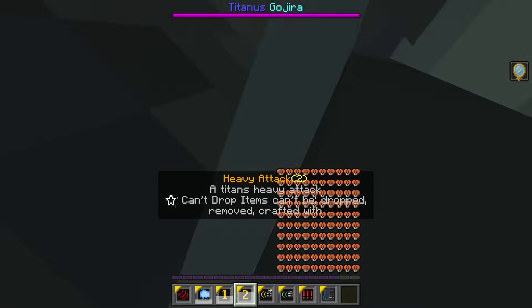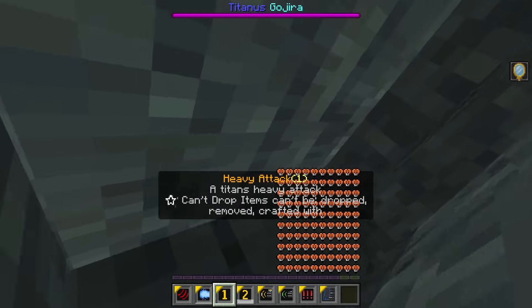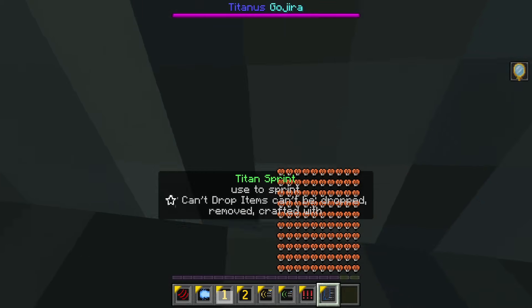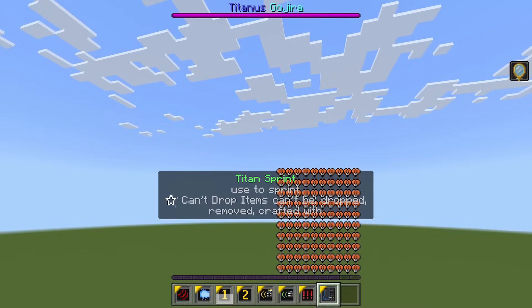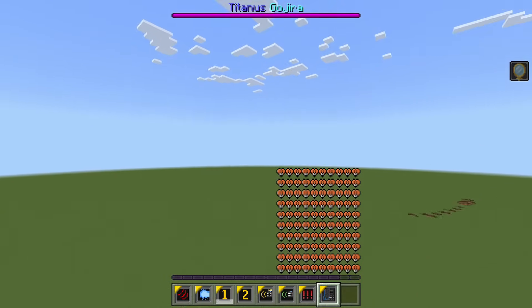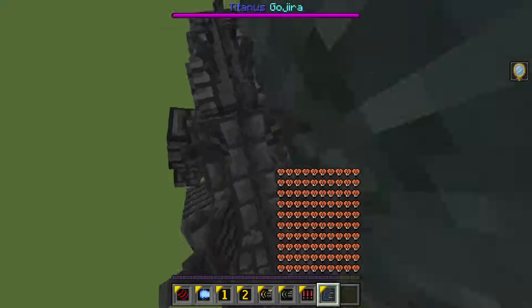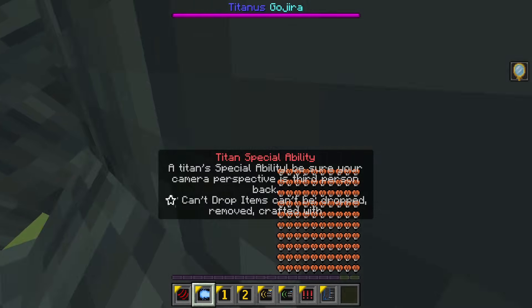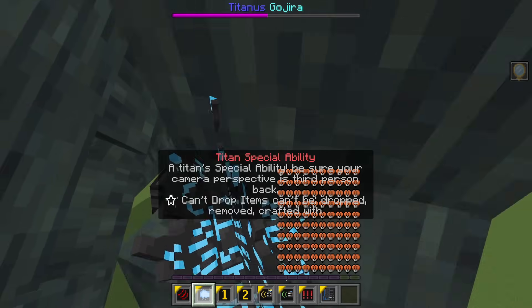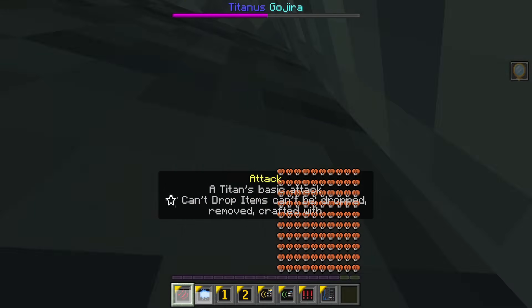Oh my gosh, what's happening? I can't see! That's crazy — I'm playing as Godzilla right now and even I don't think I can do anything to Godzilla Earth. I kind of hate how it just disappears like that. I'll try another atomic breath — nope, it's hitting us now. Our health literally got depleted in like one footstep.